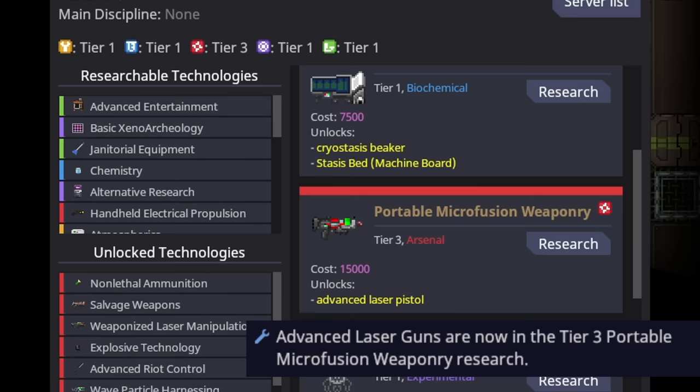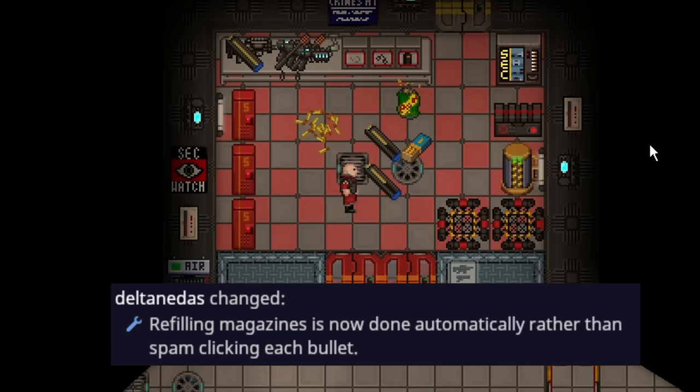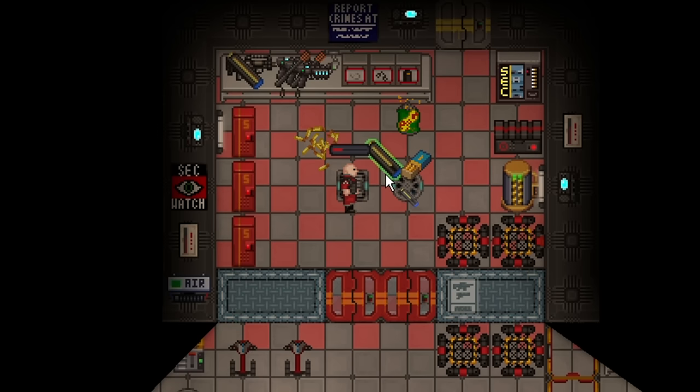The advanced laser pistol, otherwise known as the advanced laser rifle, has been moved to a tier three research called portable micro fusion weaponry. This means getting advanced lasers causes you to lose access to all other tier three options, making it a much more conscious decision rather than something seen every round.